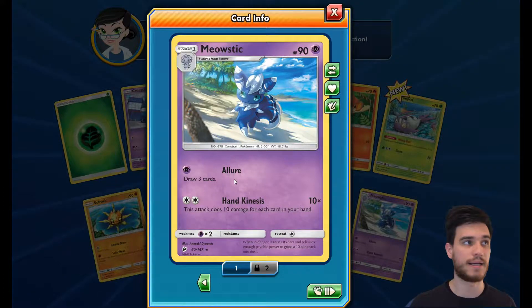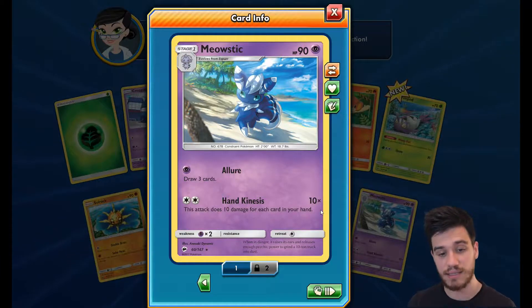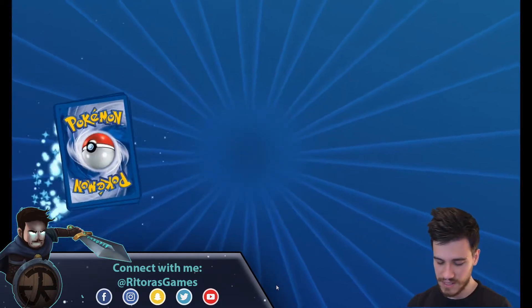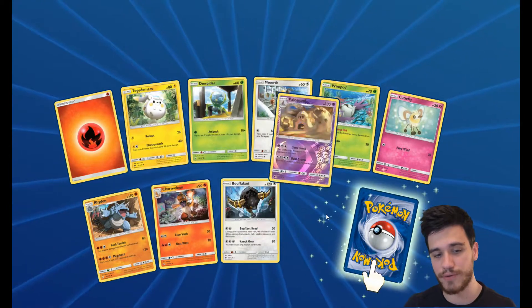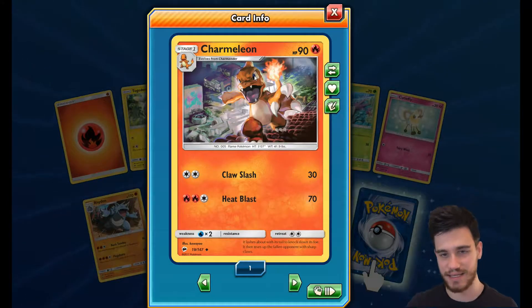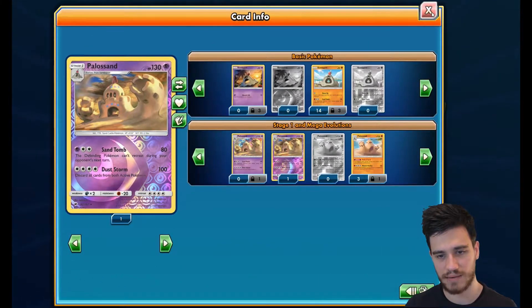We have a Meowstic — I believe it's featured in the Rocksteady deck. With 1 Energy, Energy Allure lets you draw three cards. With 2 Energy, Hand Kinesis does 10 damage times the number of cards in your hand. It could be good, though I haven't seen it in any standard decks. We also have two rares in this pack, including a beautiful Charmeleon with insane artwork, and a Palossand holo rare.